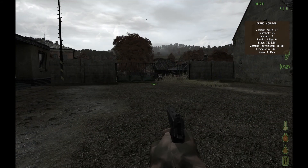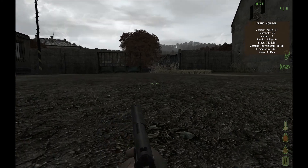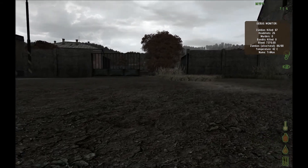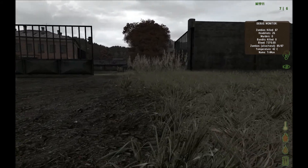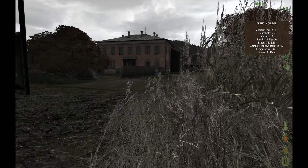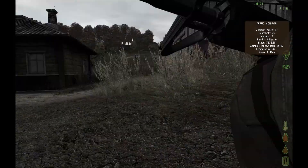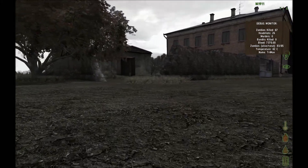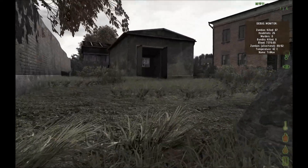There are zombies everywhere. I think he's coming this way. I want to get to that brick building. We'll hit that brick building and then the dark building as we head east. Then we'll head to Zub Castle. I think there was a Zed in that building right there - that's where the sound was coming from.